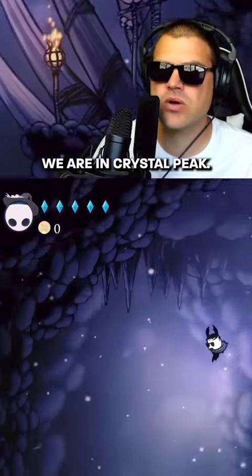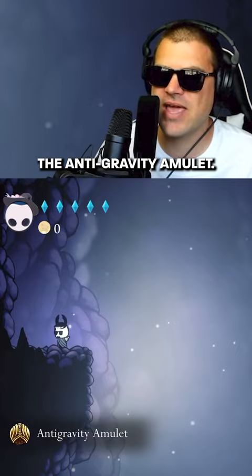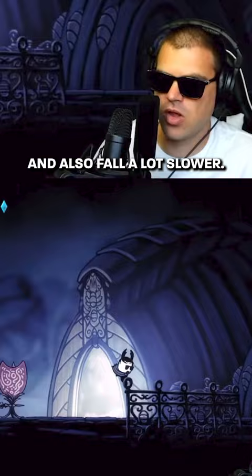Right now we are in Crystal Peak. This is normally where you'd find Descending Dark over to the right, and over here on the left there is a little ledge where you will get the anti-gravity amulet. What's cool about this amulet is when you use it you will jump so much higher and also fall a lot slower.